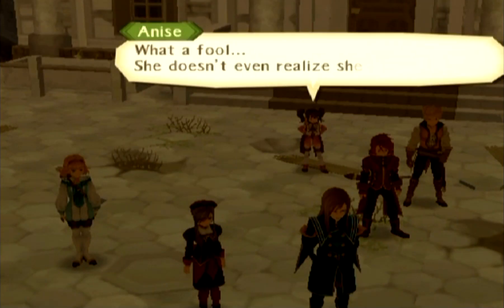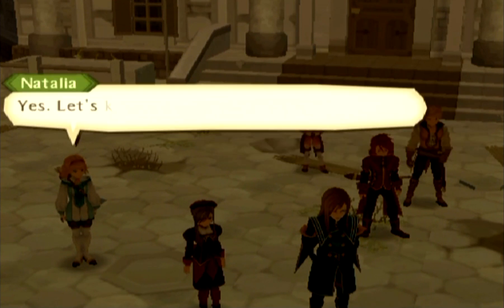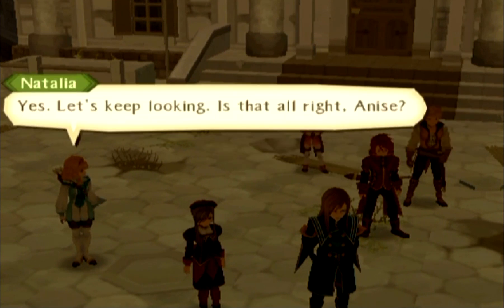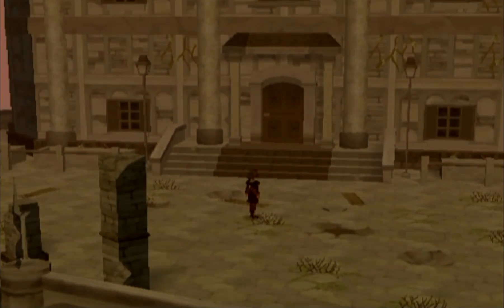'What a fool — she doesn't even realize she's being used.' 'If what Arietta said is true, then we can assume that this is one of Van's facilities.' 'Yes. Let's keep looking.' 'Is that all right, Anise?' 'Yeah.' I think we just want to hang back here to get some items.